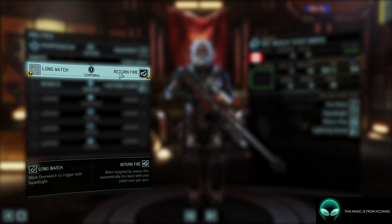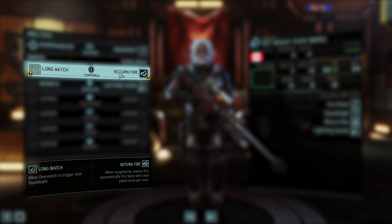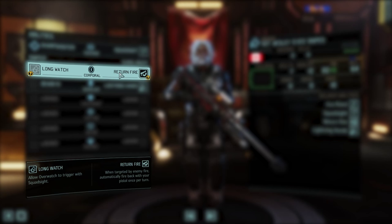The next two promotions that were available and had been chosen for us before the demo were Longwatch versus Return Fire. Longwatch allows Overwatch to trigger with Squad Sight — pretty powerful. And then Return Fire, which I kind of undervalued at first but it ended up helping me quite a bit: when you're targeted by enemy fire, you're automatically going to fire back with your pistol once per turn.